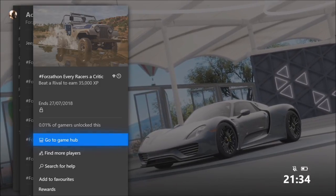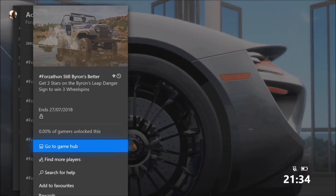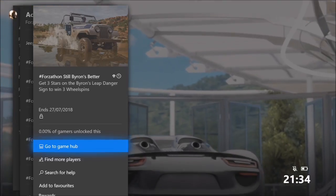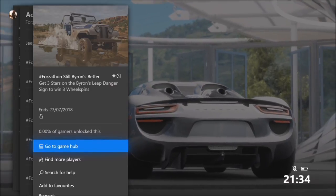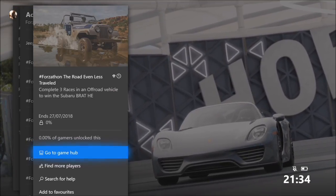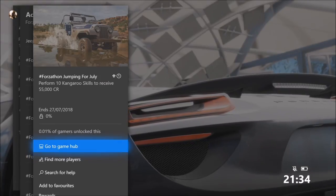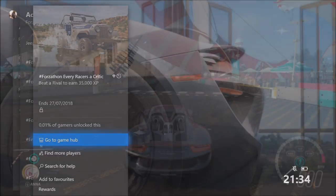The first challenge wants you to beat a rival to earn 35,000 XP — very simple. The second one wants you to get three stars on the Byron's Leap danger sign to win three wheel spins. The third one wants you to complete three races in an off-road vehicle to win the Subaru Brat Horizon Edition. And the last one wants you to perform 10 kangaroo skills to receive 55,000 credits.